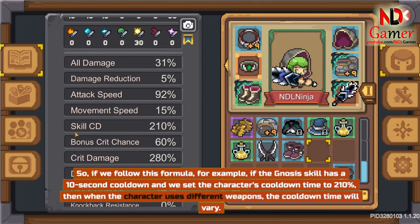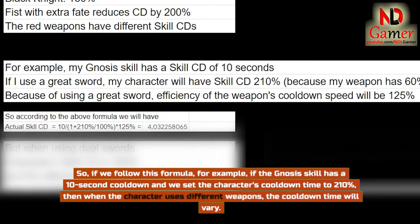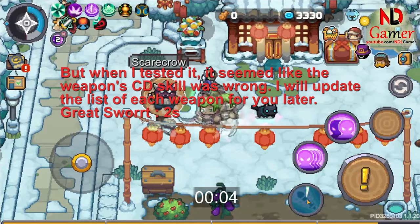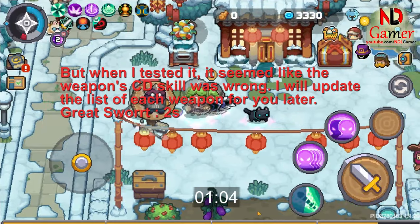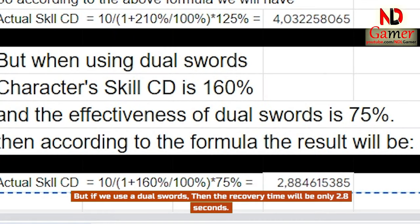Following this formula, for example, if Nasa's skill has a 10-second cooldown and we set the character's cooldown time to 210%, then when the character uses different weapons the cooldown time will vary. If we use a great sword the cooldown will be 4 seconds, but if we use dual swords the recovery time will be only 2.8 seconds.